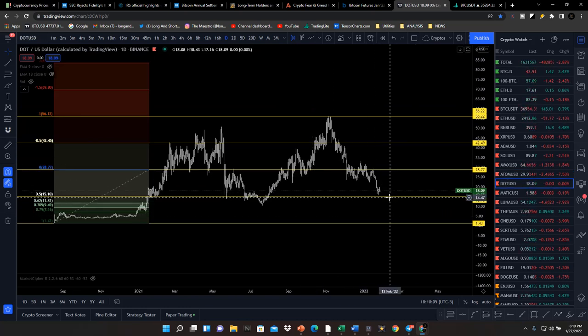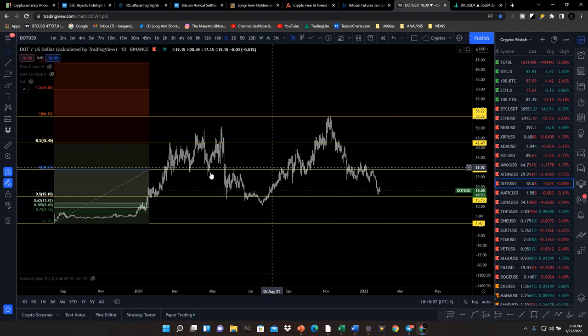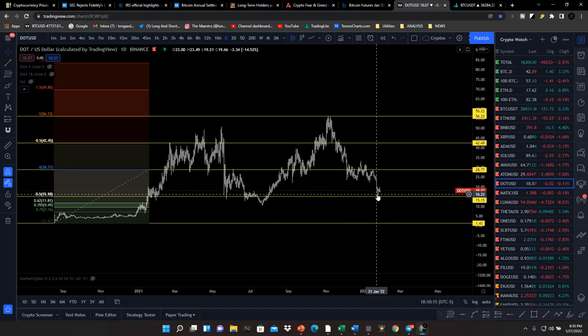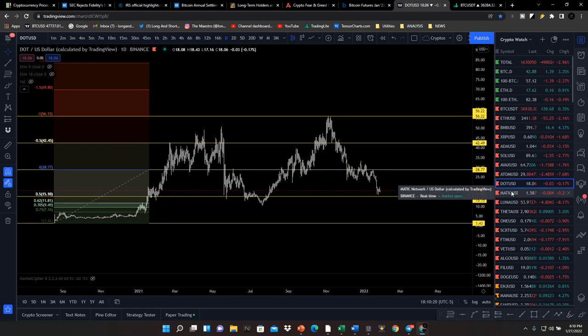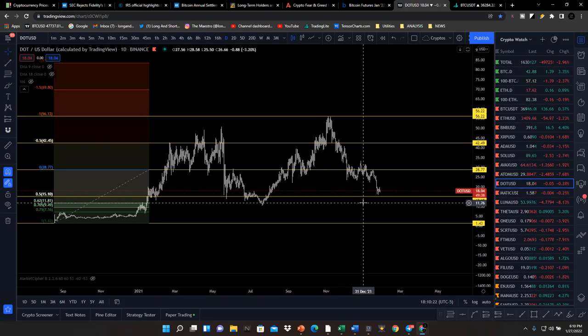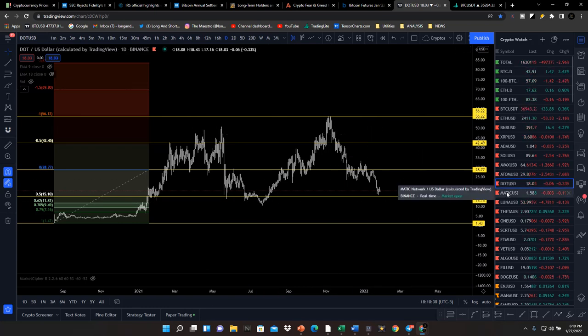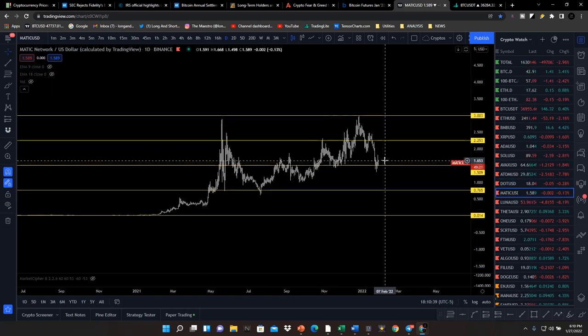Polkadot is also in the discounted zone trying to fight its way off the bottom. I like the way Polkadot springs itself out of these zones, so here is a good place to say I would probably start to scale in. If it were to drop below $15, I would scale in a little bit more at a time — at that point it would be in a deeper discounted zone, and as you can see every time it falls into this zone it breaks out rather aggressively.